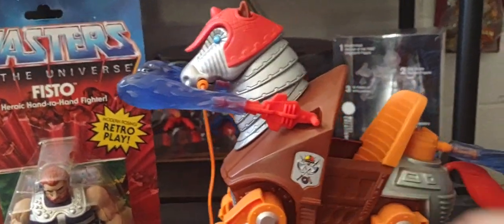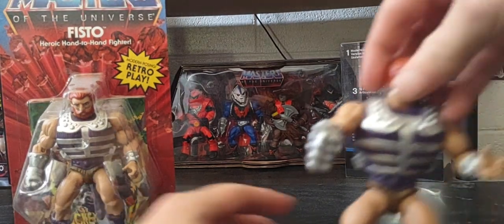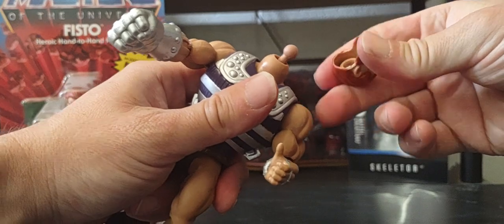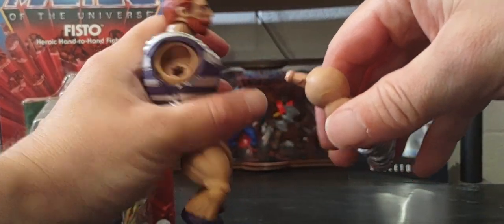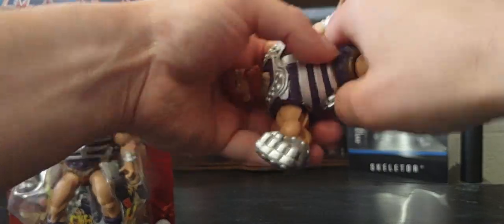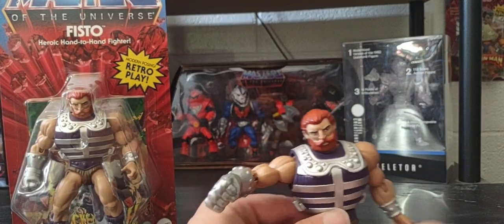Back to good old Fisto here. He has that Filmation style look and feel, especially in the face. You can pop the head off if you wish — snaps right back on. Even this big arm can be pulled off and swapped out for a different arm, like a normal one. Snaps right back on — great for customization. Great figure to have, guys.